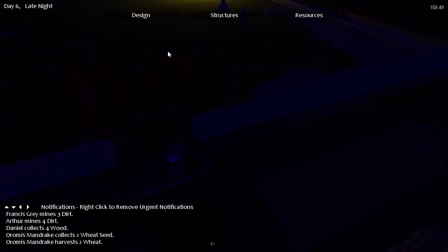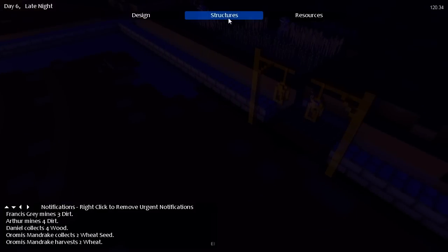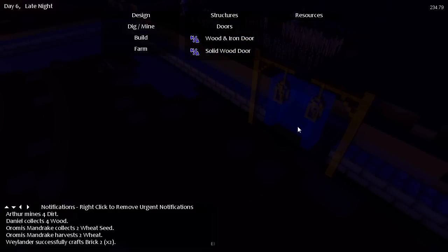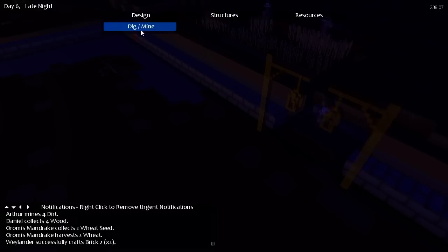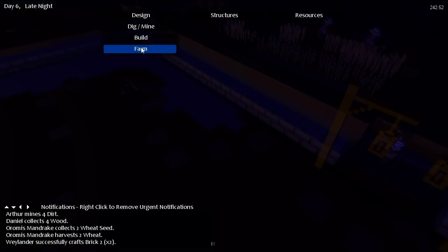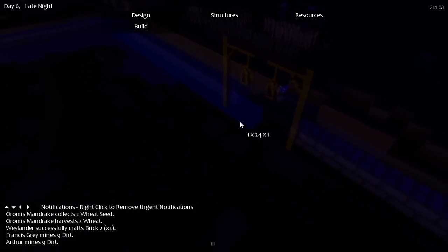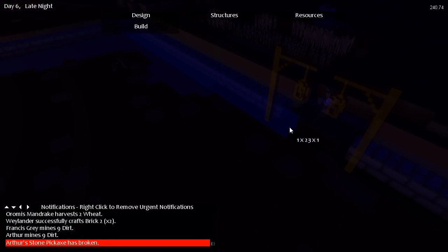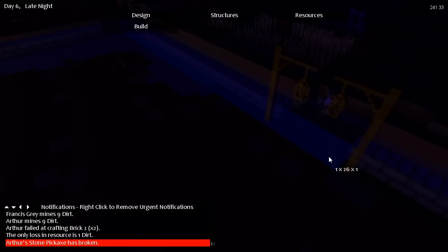Build wood planks 2, there. Hold on, then we can put a door in. Structures, doors, solid wood door. This is too big — just typical, isn't it? Design, build. So that is 48, that is 24. There is one to there, one to there. Doors seem to be for free. This is going to be off a little bit.